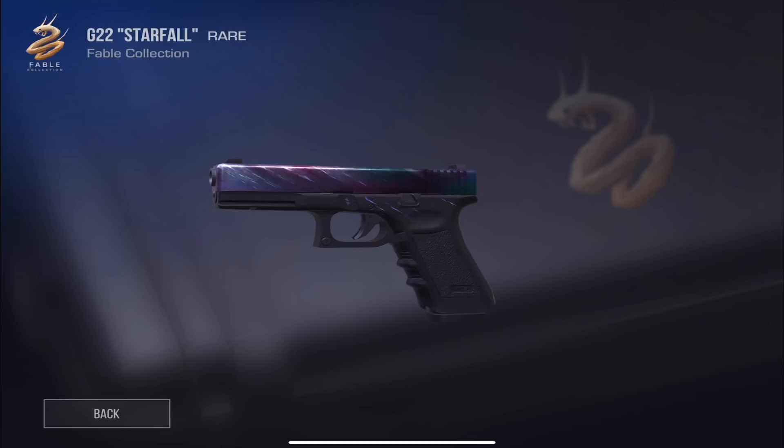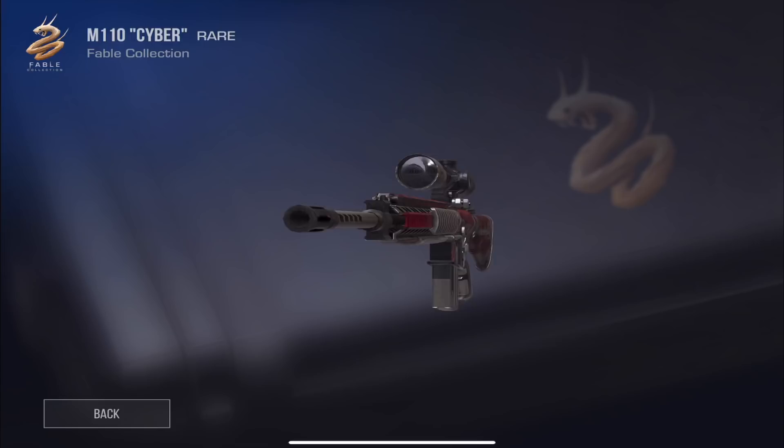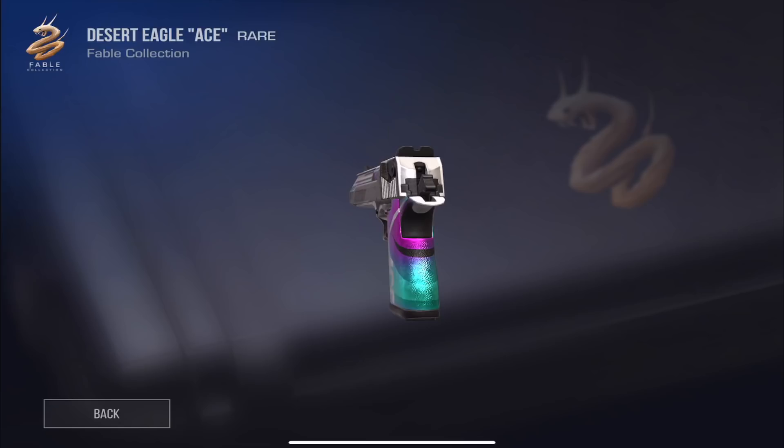Then we have Starfoil — a pretty cool, simple skin for the Glock. For the M110 we have the Cyber, a more futuristic design; it's one of my least favorites but decent. The Deagle Ace is actually pretty cool — it has nice colors, says 'Ace' in the bottom right and 'Clutch' at the top. I definitely need to try to get an ace with the Deagle Ace.